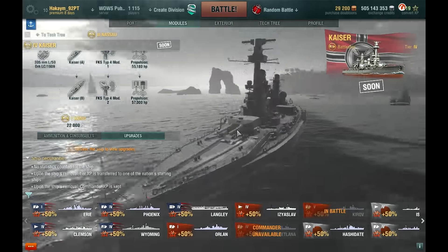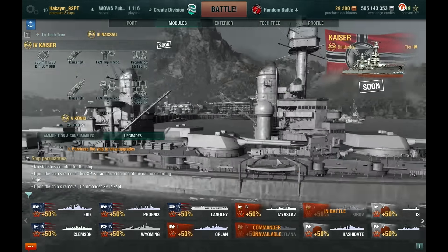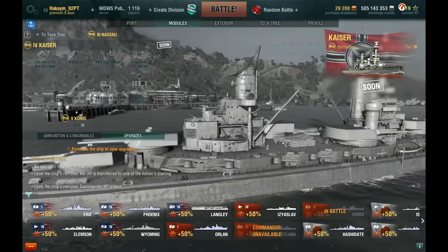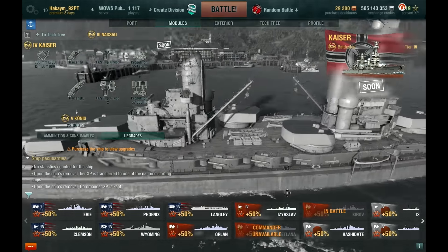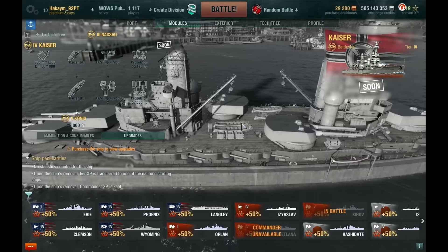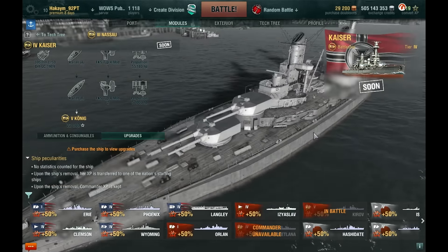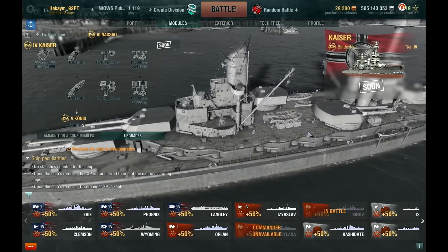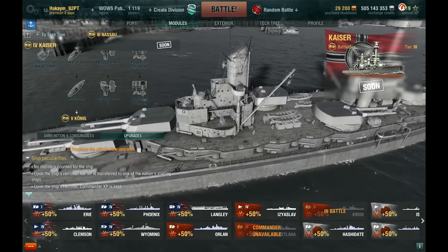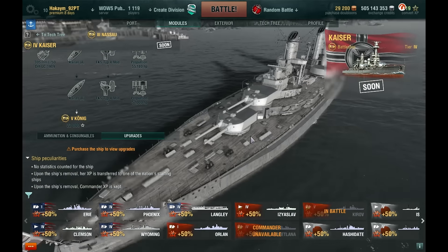At tier 4 is the Kaiser — I'm assuming. And what's really cool is it has five main turrets, two guns each, but the middle section they're offset of each other, which is a really cool design. So there is probably a slight angle arc between these turrets — how far this one can go forward and how far this can go back. Really cool design, I am looking forward to it.